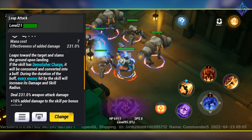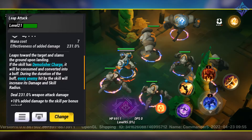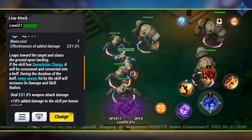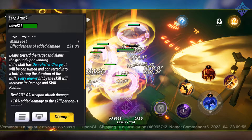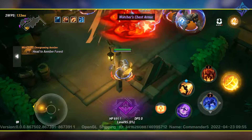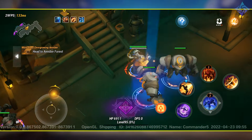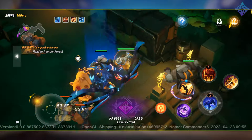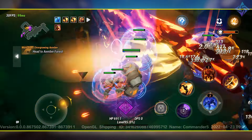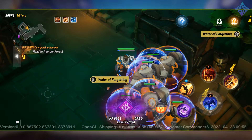Then we have a skill as old as time — Leap Attack. You're going to leap towards a target, slam the ground, and deal some AoE damage. This is a classic skill, and it's more of a movement skill for this build rather than a source of damage. It's really just for closing gaps. I use it sometimes, but never really feel like I have to use it on a boss to get the job done in terms of damage.